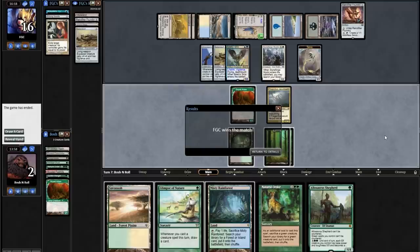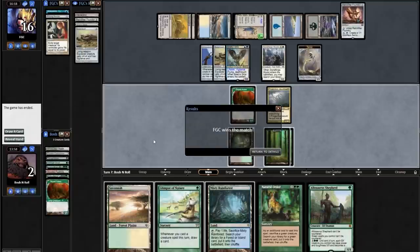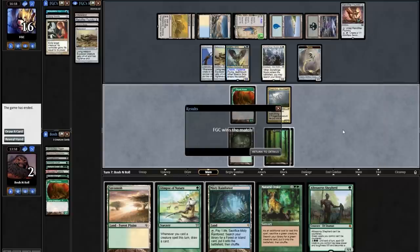There were definitely other lines available — other sideboarding plans. If I hadn't boarded in Thoughtseize and that was just Swords to Plowshares instead, I hit the Strix and never lose. But then I don't get to check their hand for Counterspells. Do they even have Counterspells in their deck? In the Allosaurus Shepherd era, that might have been a macro-level consideration I didn't make. I've only played a few leagues on the channel since Shepherd was printed. Maybe you just play like blue decks board out their Counterspells and Thoughtseize just shouldn't even be here — I'm willing to believe that too. Wild match.